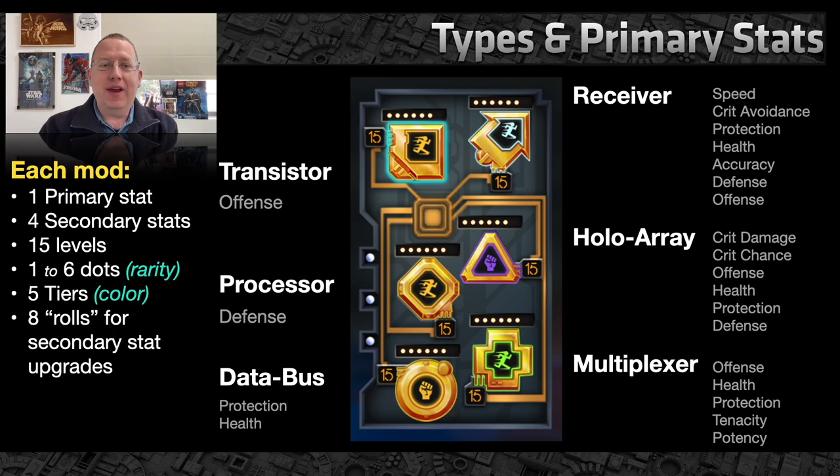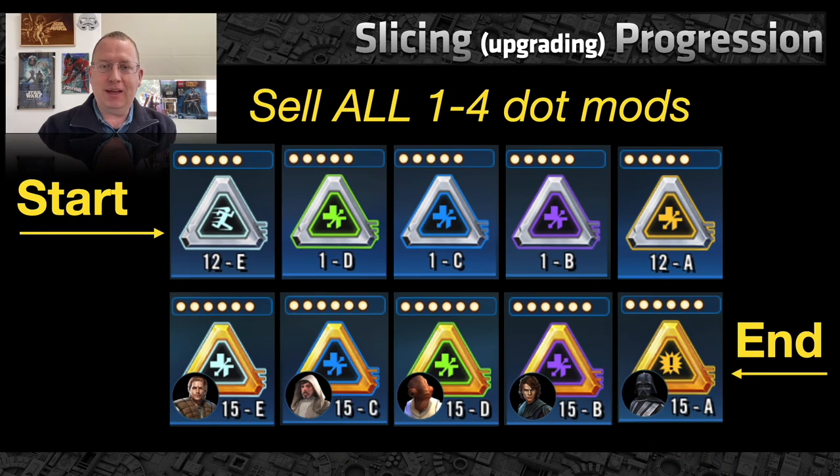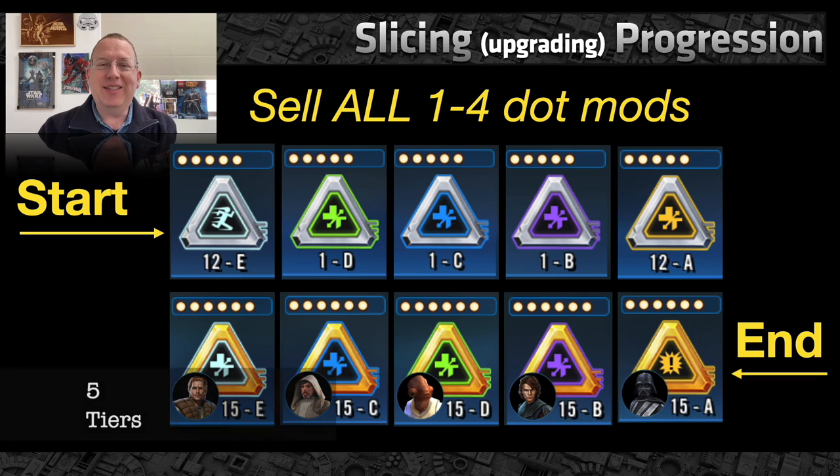Super fast rundown: there are six mods, generally referred to by their shape. Each mod has a primary set and a secondary set. The secondary sets can be upgraded a total of five times — you get a total of eight rolls to upgrade those secondary stats. Primary and secondary sets cannot have the same stat — just FYI. If you've been looking for, say, a protection percentage primary and secondary on the same mod, you can't find that.